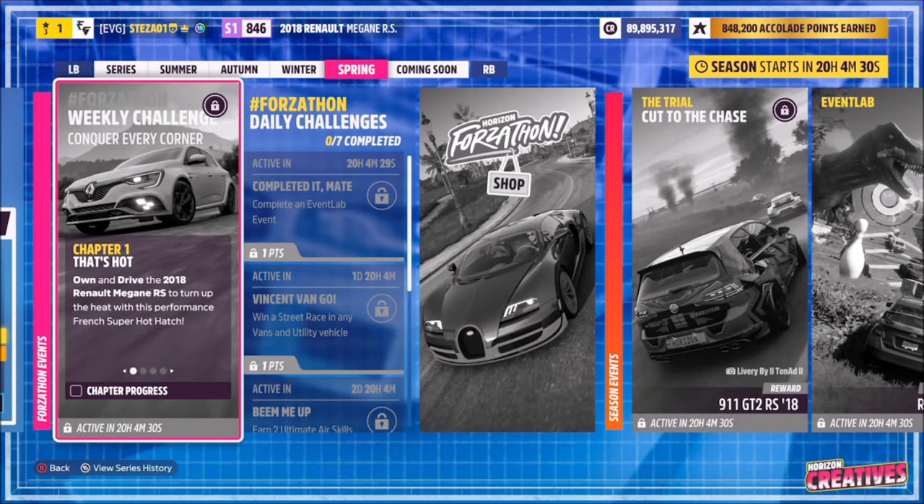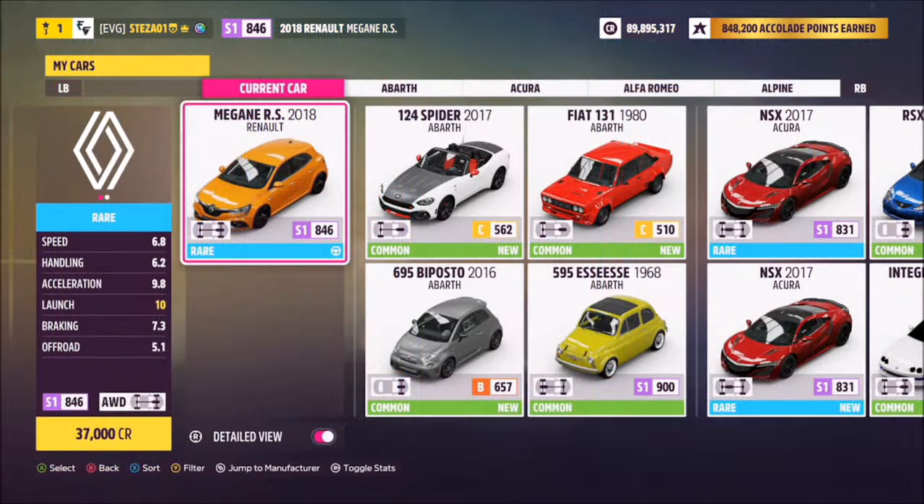Hello and welcome back to the channel. This week's Forza long guide is called Conquer Every Corner, which wants you to own and drive the 2018 Renault Megane RS. So without further ado, let's get stuck in.